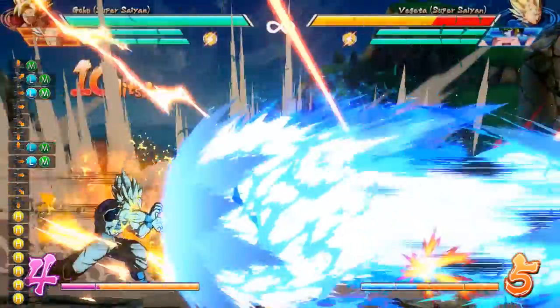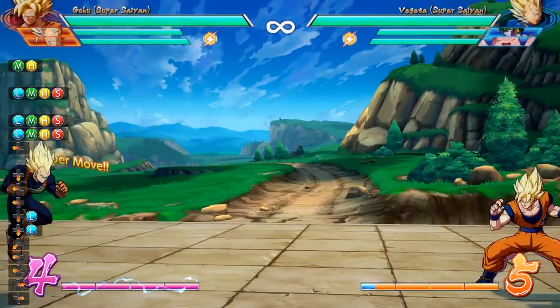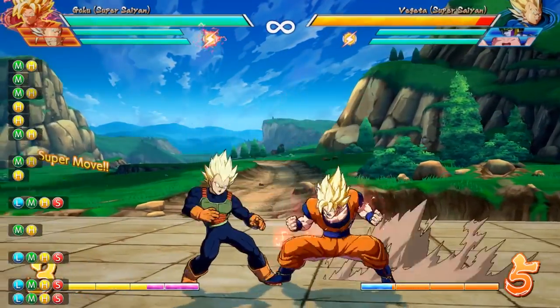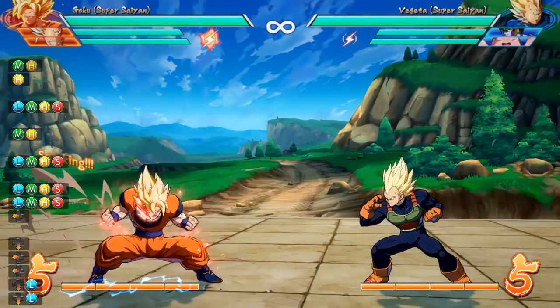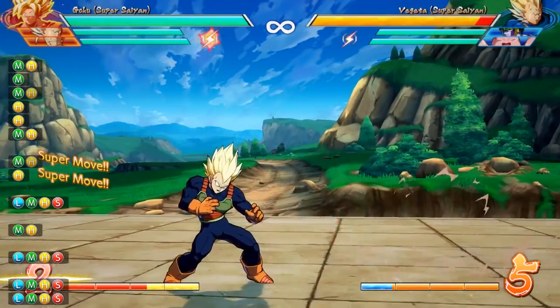Question three: how do you do an empty vanish? That's only available in sparking blast mode — which basically regenerates a lot of your health, allows you to dash after ki blast moves in the air, and makes your character all-around more powerful. One of the things it does is allow you to hold the vanish button to simply teleport behind your opponent, and the rest is up to whatever you decide to do with that.